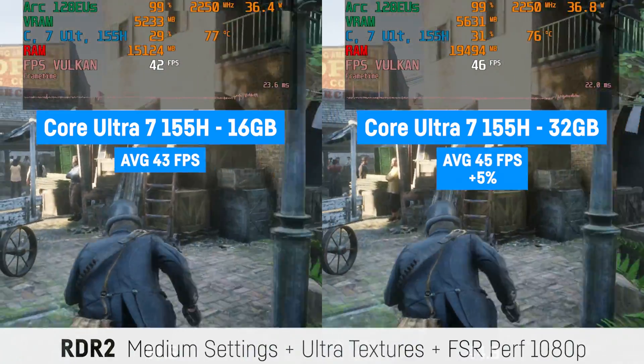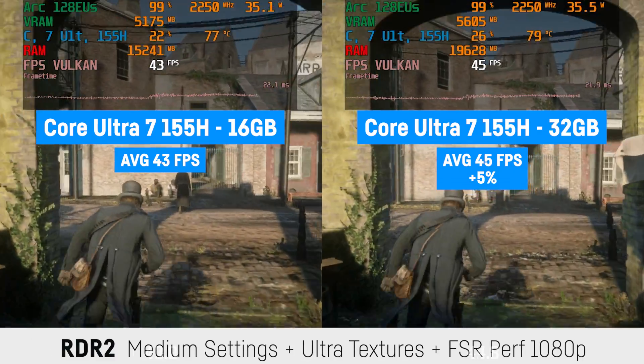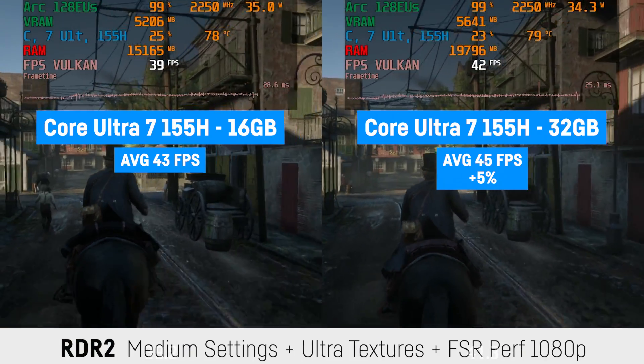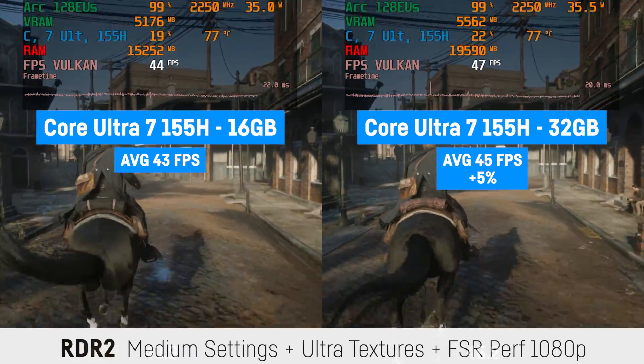Last but not least, a rather small difference of only 5% or 2 FPS for the medium settings with ultra textures and FSR on performance for Red Dead Redemption 2. And while we're at it, always use the highest texture settings your PC can handle for this game — it really has the highest optical impact in my humble opinion.